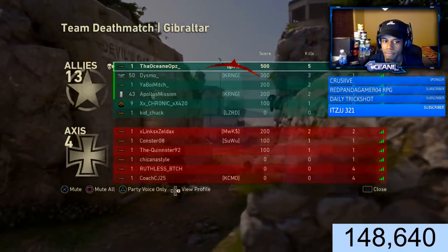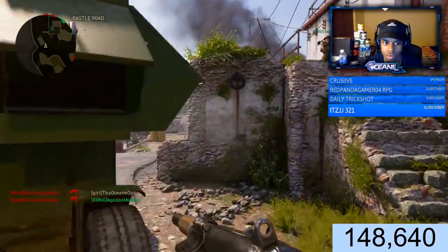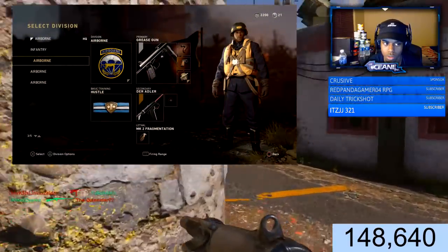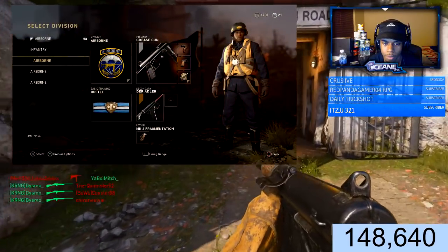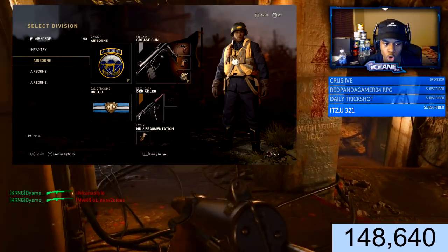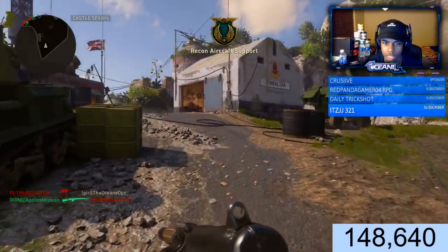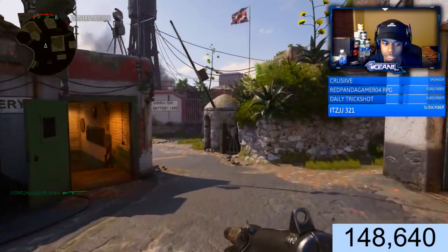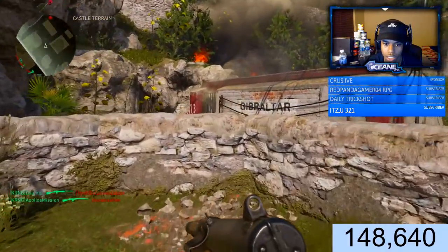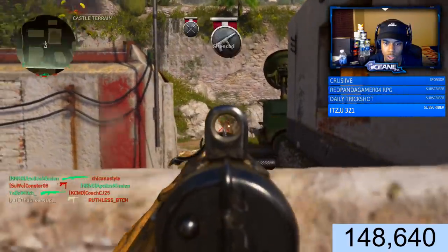I was yelling a lot last night at like three or four o'clock in the morning because kids were literally in the back of the map. Anyway, I'm gonna give you guys the starter class right now. It's Airborne with the Grease Gun — no attachments really matter at the moment, but after leveling up I'd put on the iron sight and a quickdraw grip. I'm gonna put a picture on screen right now of the class I'd recommend you guys use.